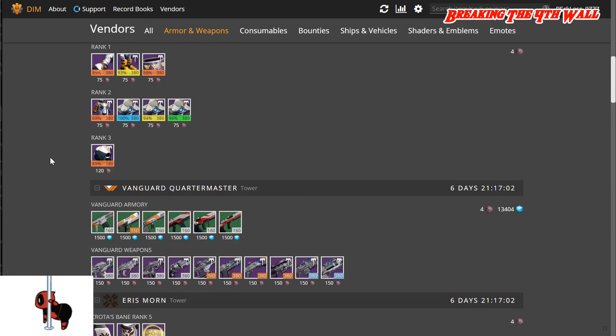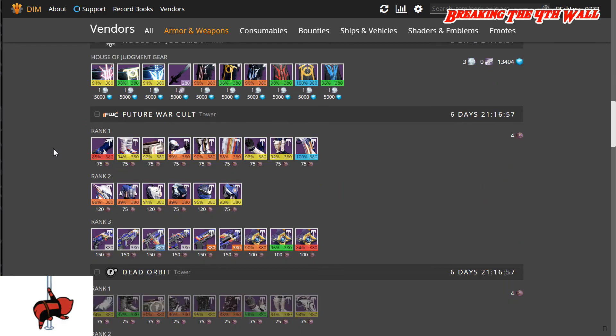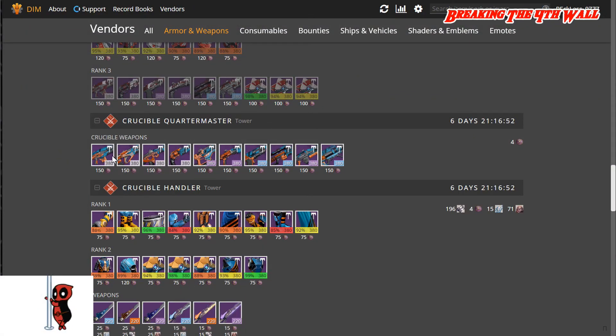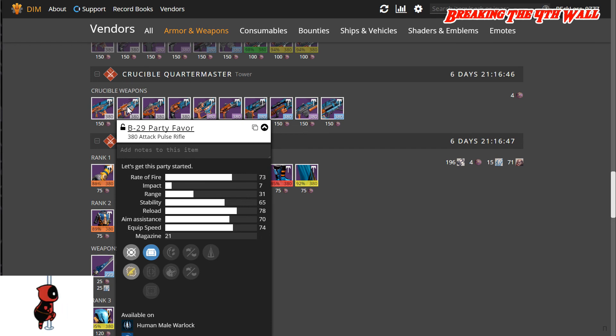Now let's go to the Crucible Quartermaster. Zero Day Lemon — no. Let's look at Party Favor real quick. We got MD Reflex, Sure Shot IS, and OEG. Then we got Rodeo, Small Bore, and Cannon Balance, as well as Take a Knee and Feather Mag. It's a decent roll on Party Favor — there are slightly better rolls out there, but it's still a go-to and I would still get it.